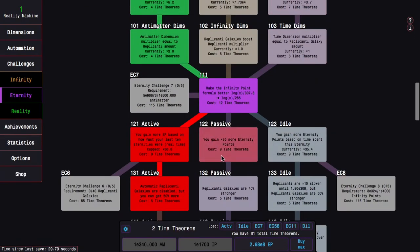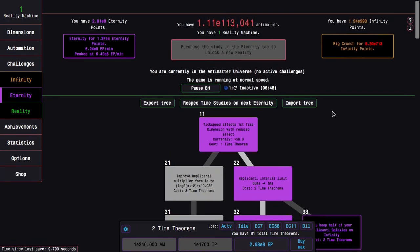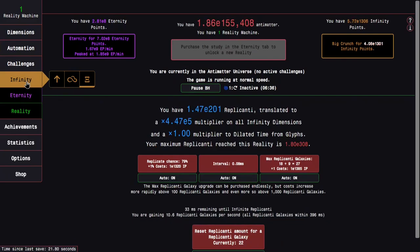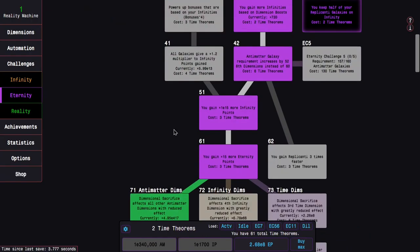Now it looks like my eternities are capped and I actually got a few eternity points from that, which is interesting. Now I just hold R. Maybe I should change this automation to E100, because it's a lot of infinities and it's probably faster to do it this way. With this I can hopefully get E9 eternity points from eternity, but what's gonna be even better is all the time theorems I'm gonna get.